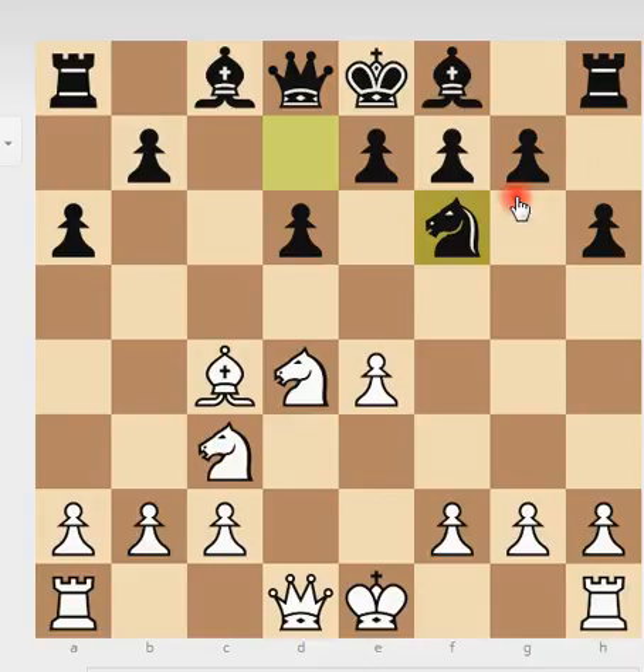Usually when White captures on f6, you have to take with the g-pawn. So now you have a solid structure, but you're a little bit behind in development. And here Tal plays Qe2 — the idea is that he wants to castle long and then attack on the queenside. He will play f4 and try to open up the center. In this kind of position, you castle long and try to attack with your pawns on the kingside — it's a pawn storm.